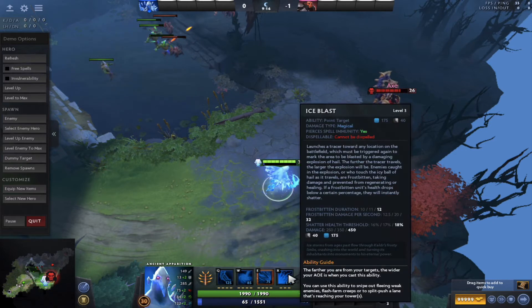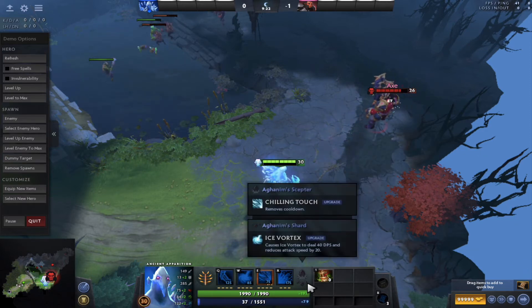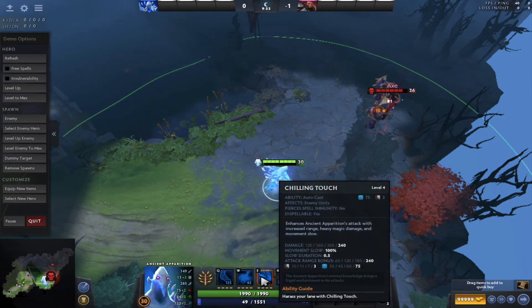For some reason this hero is number one in the top position right now. If you buy Aghanim's Scepter, this one doesn't have a cooldown - oh my god!